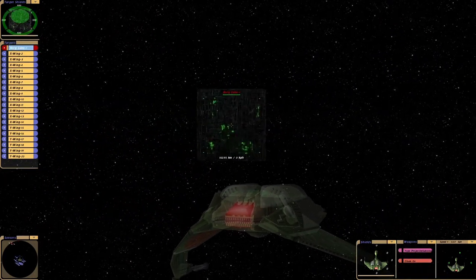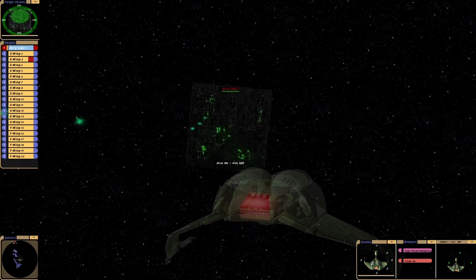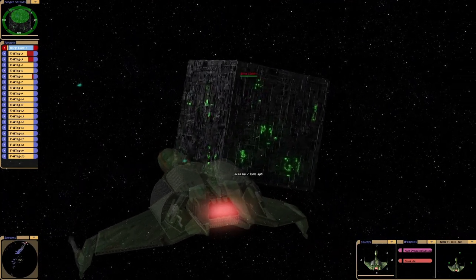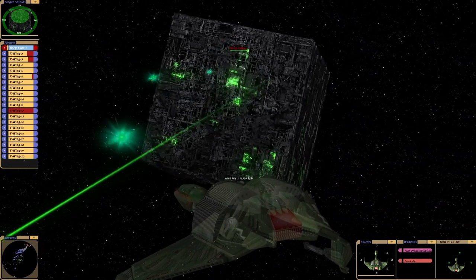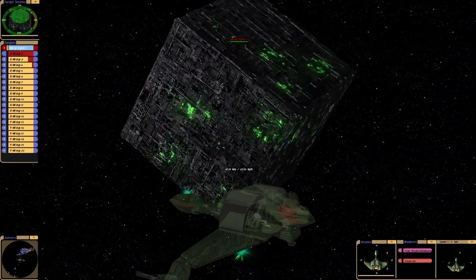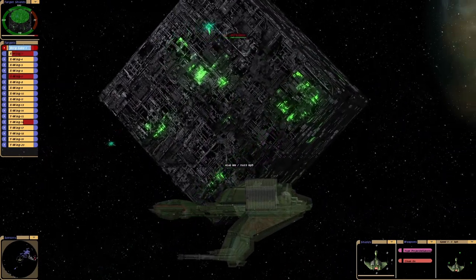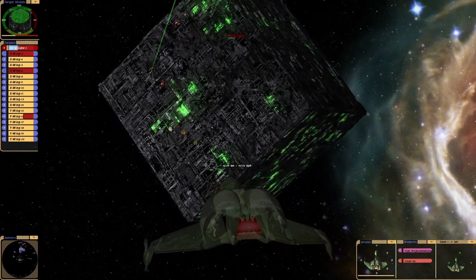I've added some Y-Wings and I'm in a cloaked Bird of Prey. To be or not to be? That is the question. I'm just interested to see if a fleet of X-Wings and Y-Wings can take out a Borg Cube — I think that's pretty interesting. Can the Borg Queen see us? I'm not sure. Warrior to Warrior?